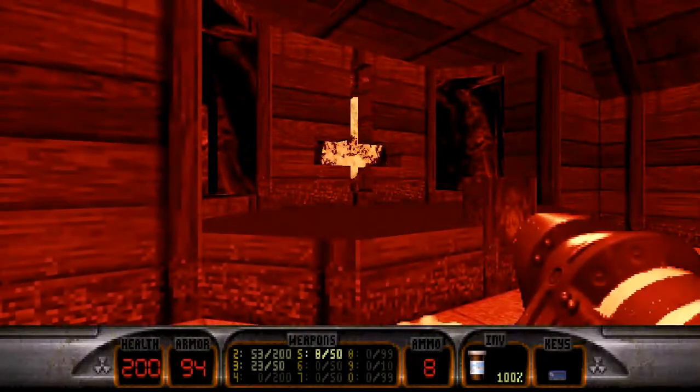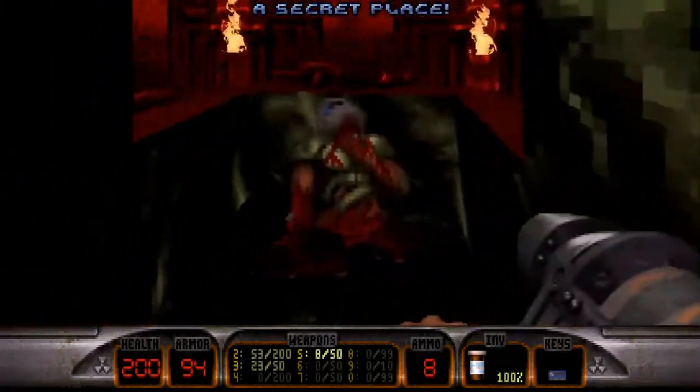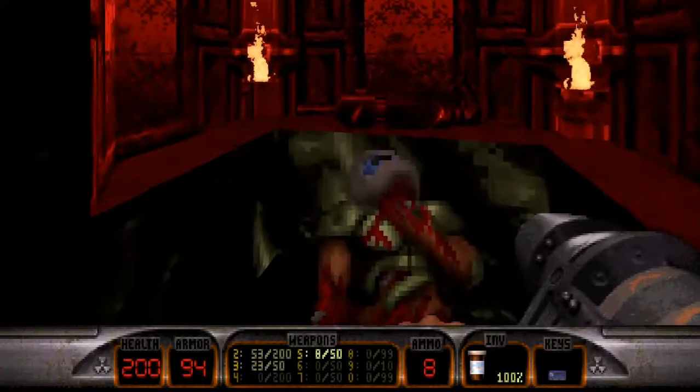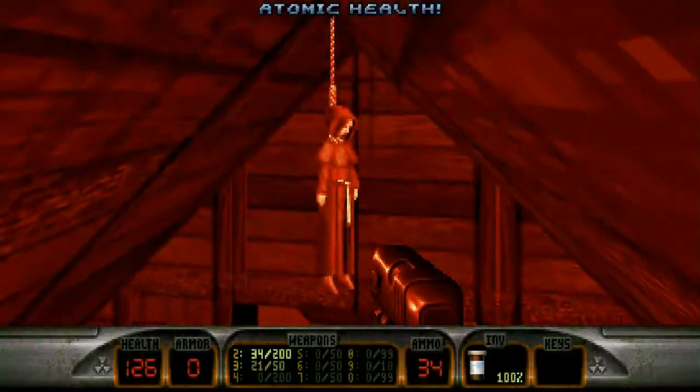Once you go behind the upside-down crucifix and take out the octobrain, you find the infamous Tomb by easter egg, which is scary in itself. And that hanging priestess corpse just adds to the scare.